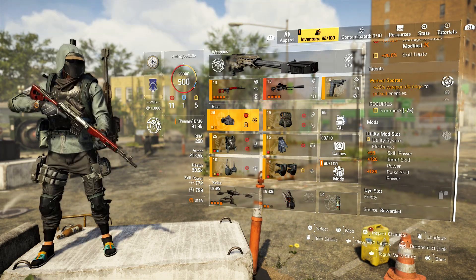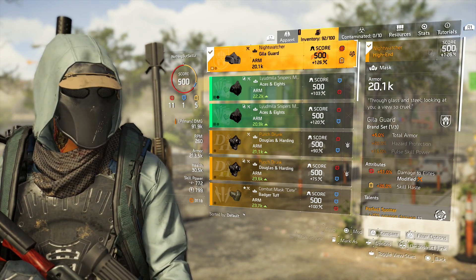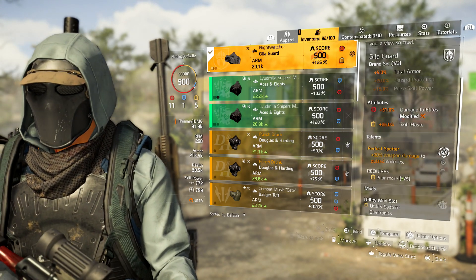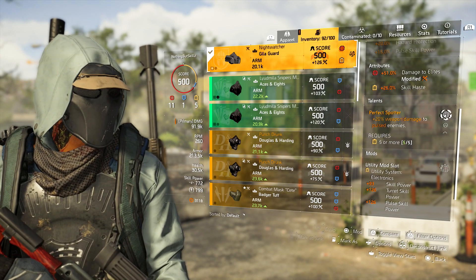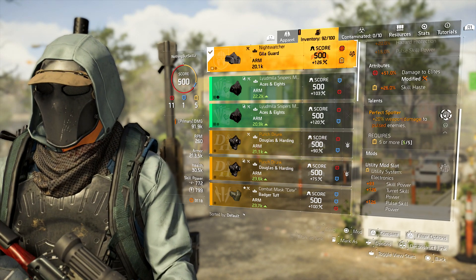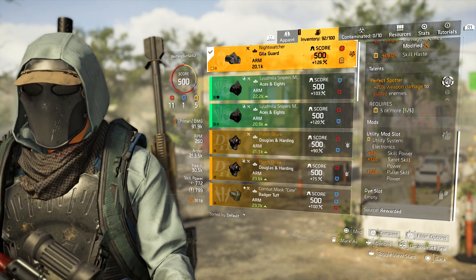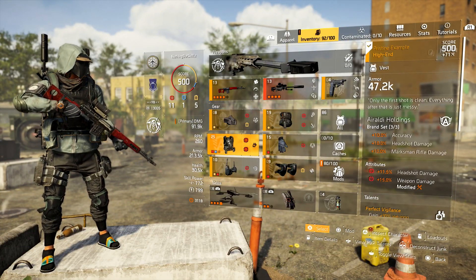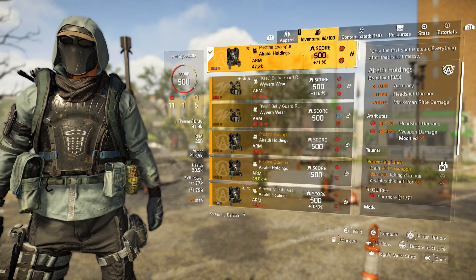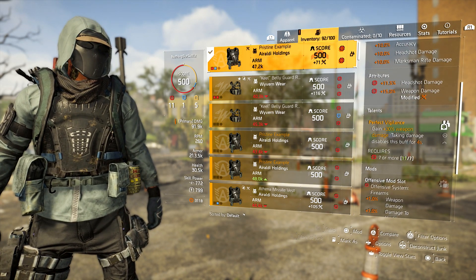Now let's get into the build. We are running the Night Watcher — the named Heligard mask — which gives us Perfect Spotter. It has 5% total armor from the one-piece Heligard bonus, 51% damage to elites, skill haste, and a utility mod slot. This mask lets us unlock two yellows already, since we need five total for Perfect Spotter, which is 20% weapon damage to pulsed enemies. For any utility mod roll, I recommend skill haste so you can switch builds faster without cooldown issues.